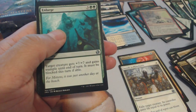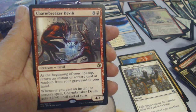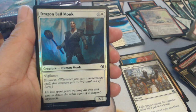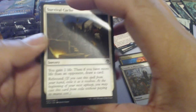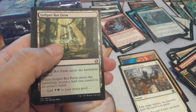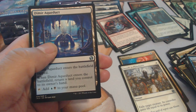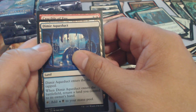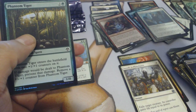Johnny's Pride Mate, Enlarge, Bog Brew Witch, and Charm Breaker Devils with a foil Dragon Bell Monk. Then another Rot Farm, Skywise Teachings, a Dimir Aqueduct, and a Crucible of Fire with a Phantom Tiger foil.